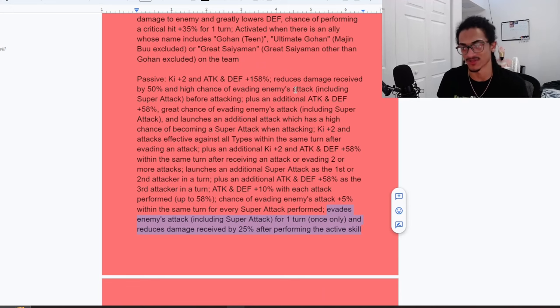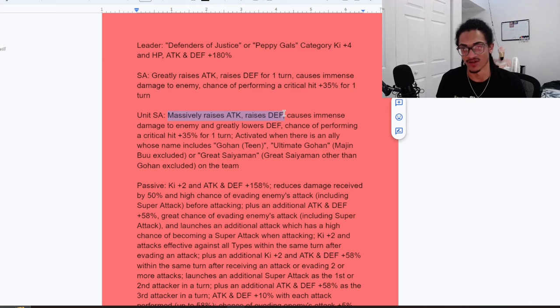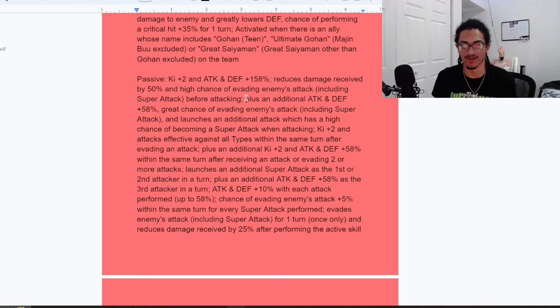She already has 50% damage reduction as well as the 50% chance to dodge before she attacks, so that 25% damage reduction on top of the 50% means 75% damage reduction with a 50% chance to dodge post active skill. Adding on to the fact that she's already massively stacking attack and regularly stacking defense in her unit super attack effect — which is obviously very strong — and she's greatly stacking attack in her base super attack, she's going to be hitting like a nuclear missile. She already has crit chance in both of her super attack effects, and she can get up to 75% damage reduction as well as a 50% chance to dodge before attacking.